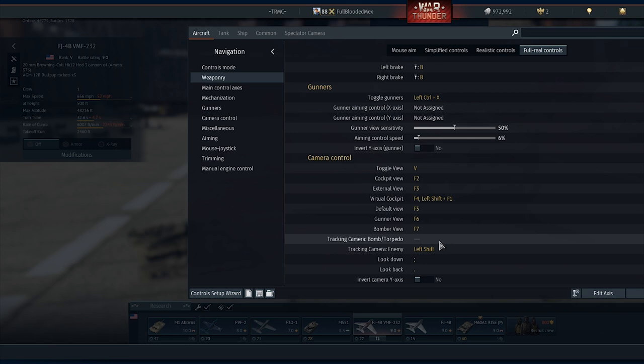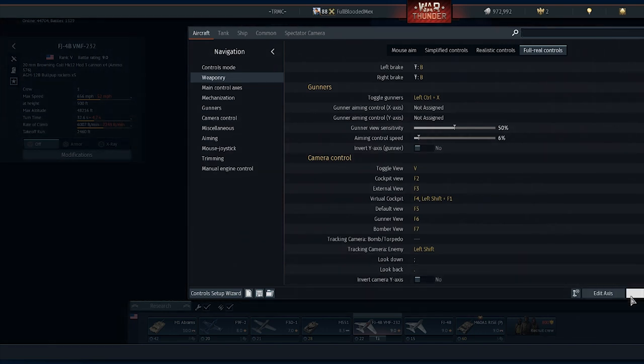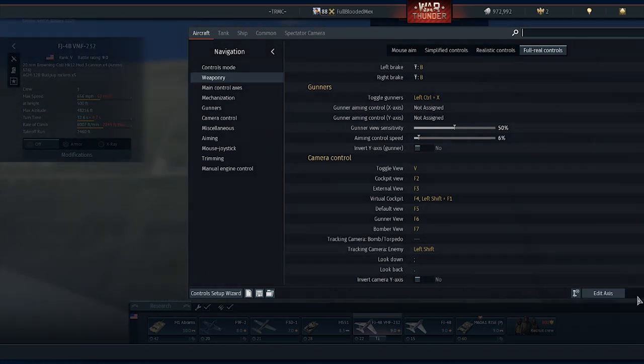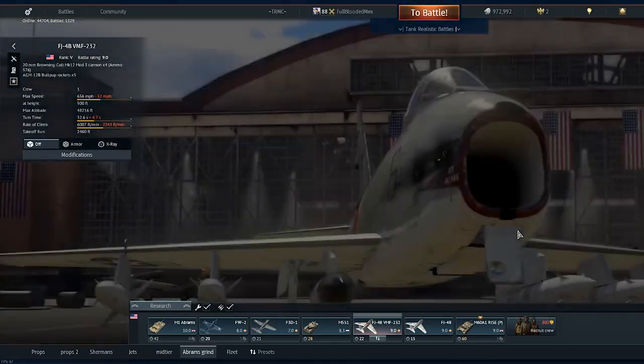Another thing I've done is turn off the tracking camera for bomb/torpedo, because if you just hold Control you can follow the missile instead of using the normal keybind. I found that works much better for me. You can adjust the controls to whatever you want, but these are the settings I found work best.